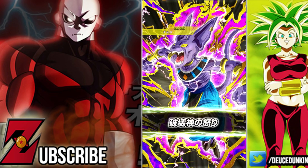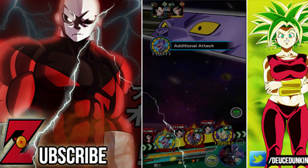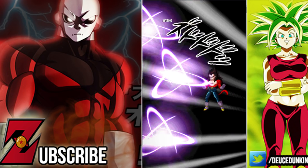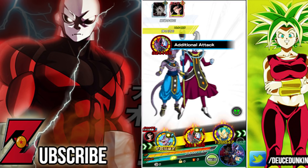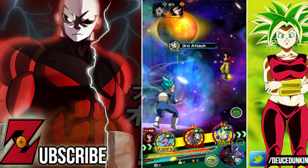His leader skill isn't going to play any effect on us if we're running him on one of our category teams. But in case you were wondering, they're continuing with the 4-ki HP, attack, and defense plus 100% gimmick. He is super Strength type — ki plus 4, HP, attack, and defense plus 100% — and vice versa, extreme Strength type ki plus 2, HP, attack, and defense plus 70%.